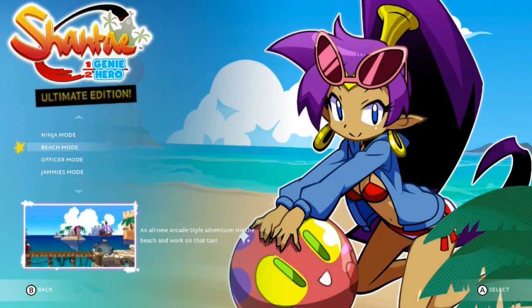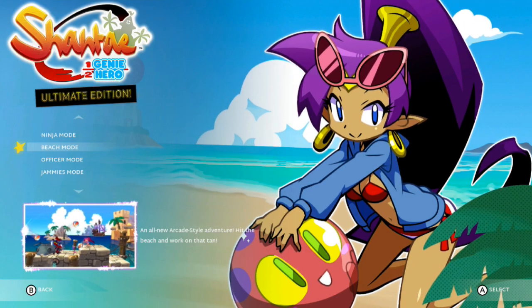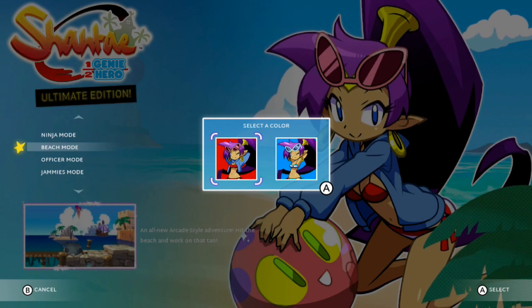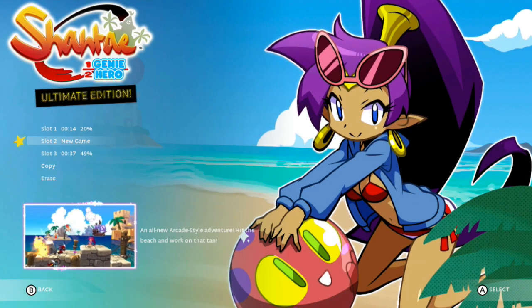Given all the stuff that Shantae's had to deal with, let's go for a nice relaxing break with Beach Mode. She does have two costumes — we used blue before — but I'm gonna go with red, also because I like the jacket. So here we go, another time to have some fun in the sun with our great pal Shantae.